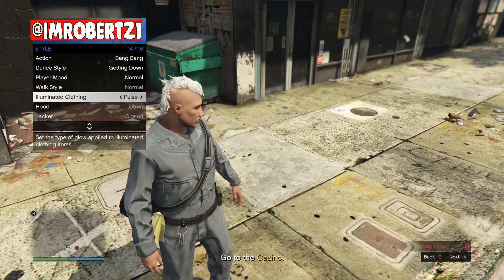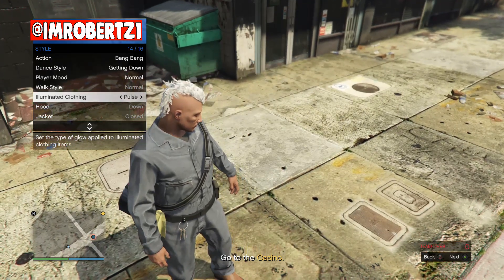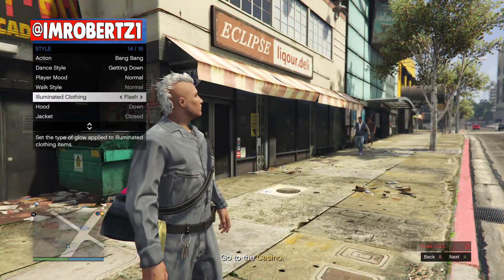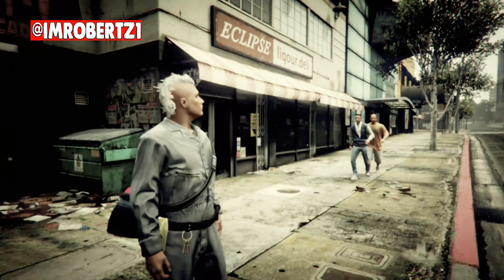Now when the mission starts up, hold down select, go to style, illuminating clothing, then hit right on the d-pad for about 15 seconds, then back out. Now hold down select again, go to style, illuminating clothing, then hit right on the d-pad for another 15 seconds, then wait to get kicked for idling.